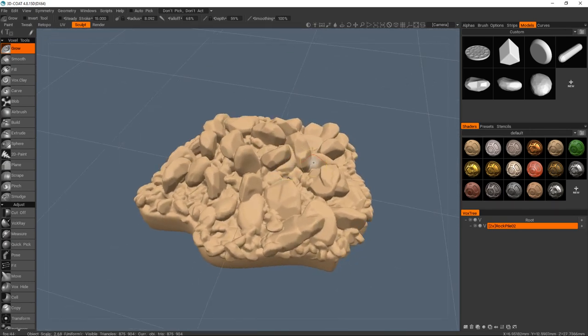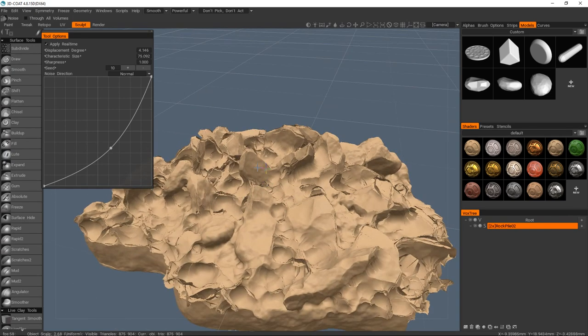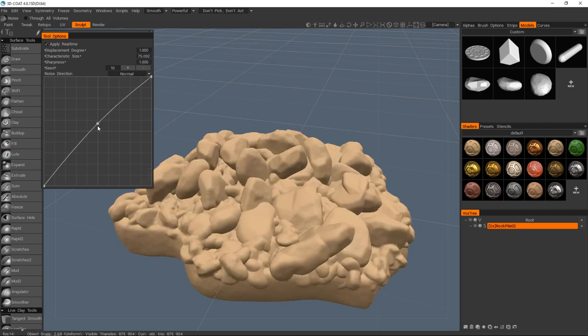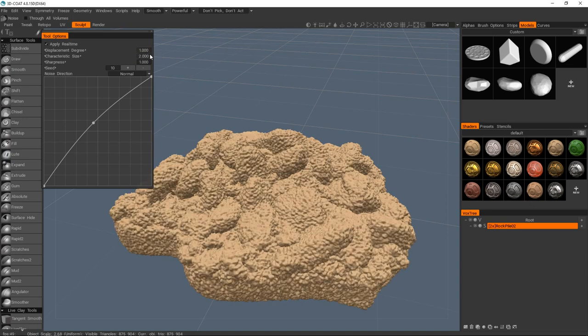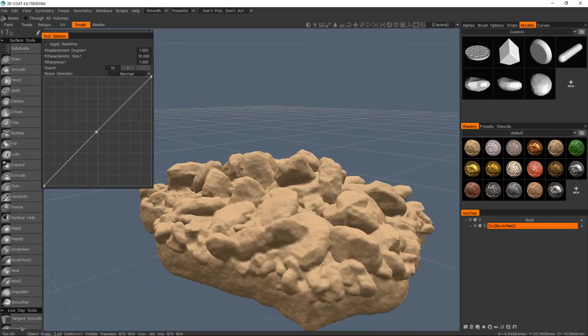I know I said we weren't going to go into surface mode, but we are going to go in and take advantage of a noise tool. From here you can kind of just add noise to your object. I'm not yet convinced I'm going to keep any of this — I just wanted to see if I can get a cheap little bit of detail. And actually, that's okay — it's just an extra little bit of detail.